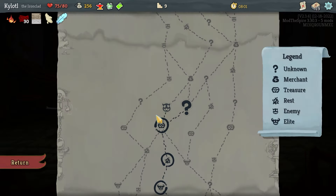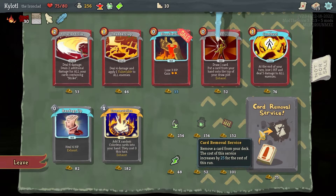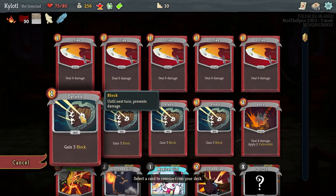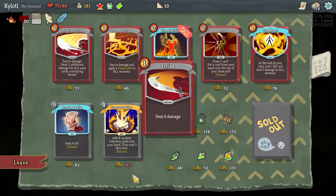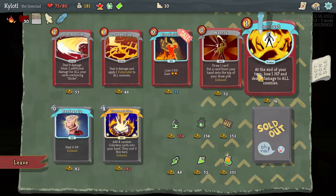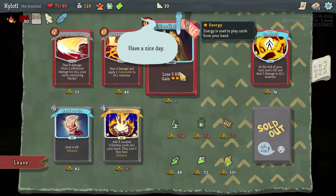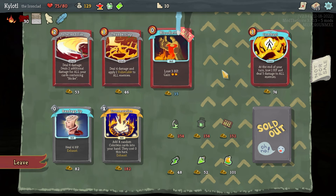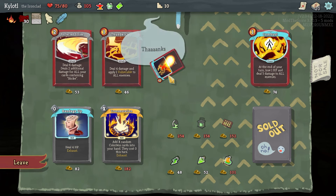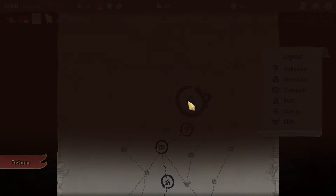So it benefits from having a large deck — that works. We get a shop here, cool! Get rid of the Strike. We can get some draw stuff — War Cry, let's grab War Cry. I love War Cry. Why not? I like your haircut — thanks.